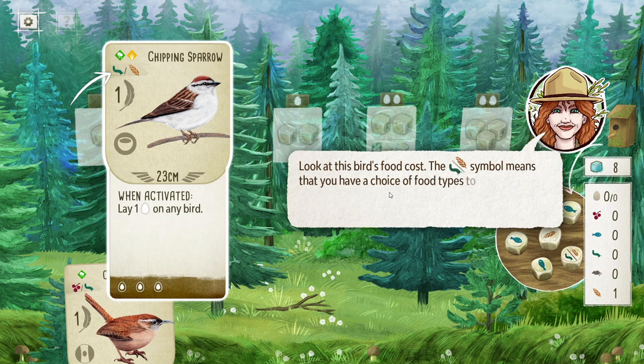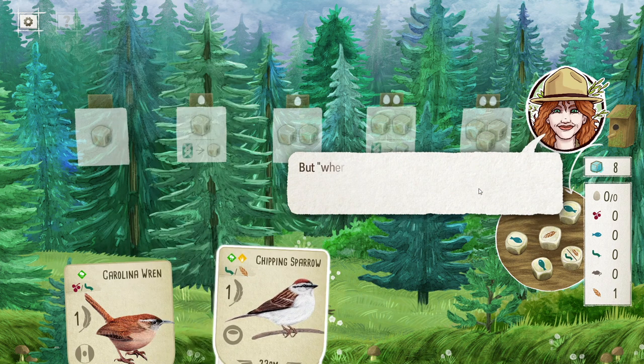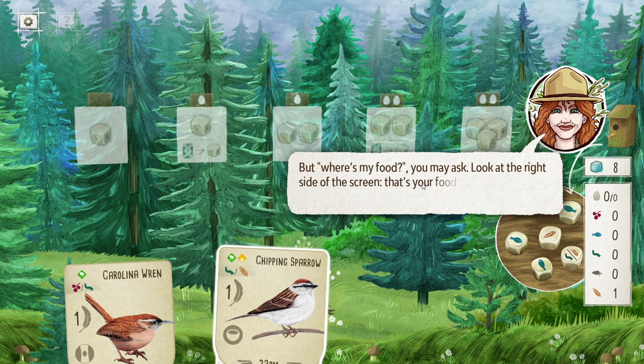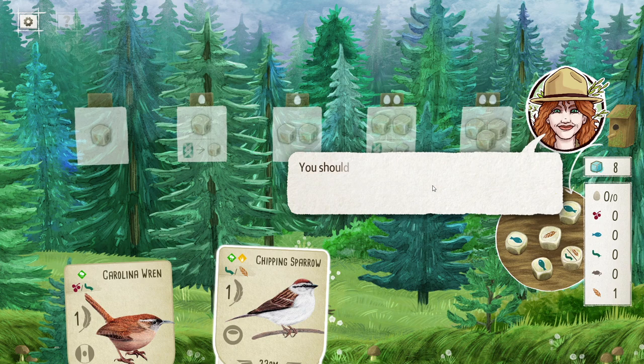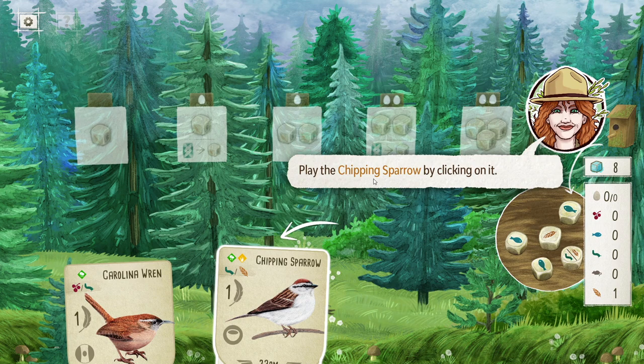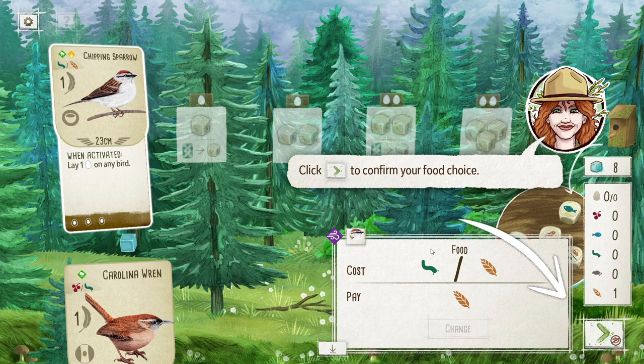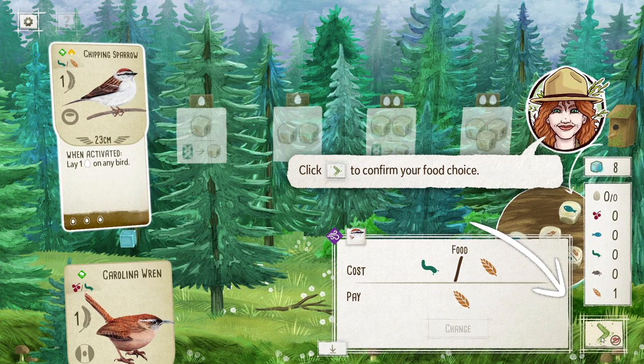Robin says: 'Look at this bird's food cost. The worm-slash-grain symbol means you have a choice of food types — you'll either need a seed or an invertebrate.' Where's my food? On the right side of the screen is your food panel. I have one grain. You should know you won't be able to undo some actions — when you see 'no undo,' that action cannot be undone. Play the chipping sparrow by clicking on it.